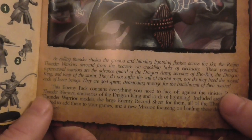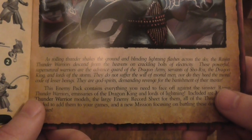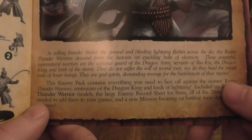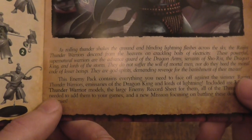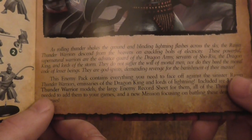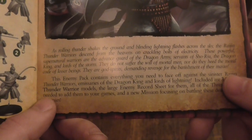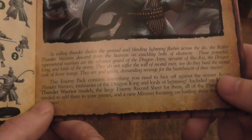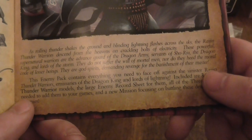A roll of thunder strikes the ground and blinding lightning flashes across the sky. The raging Thunder Warriors descend from the heavens on a crackling bolt of electricity. These powerful supernatural warriors are the advance guard of the dragon's army — servants of Shorue, the dragon king and lord of the storm. They do not suffer the will of mortal men, nor do they heed the code of lesser beings. They are god spirits descending in vengeance for the banishment of their master. Kind of cool.